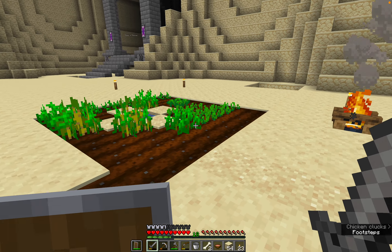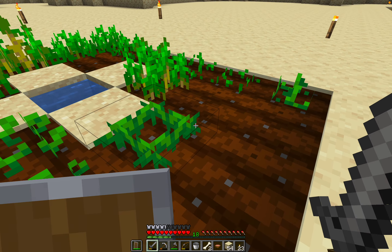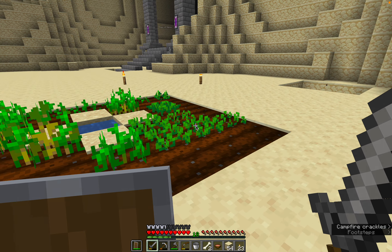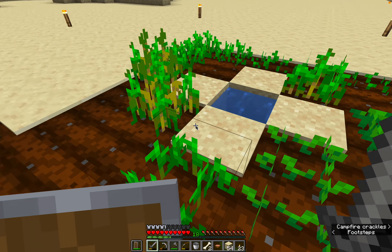I was farming so I was able to farm the seeds. There were some beetroots and I even got a carrot from a zombie that I was killing. I did not die. Death count is still two. We're going to use the honor system - I did not die. You can see my level's 18, so hopefully you can assume that I didn't die. There are some creeper holes and stuff, and I got all this planted.